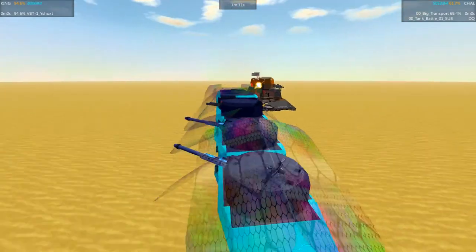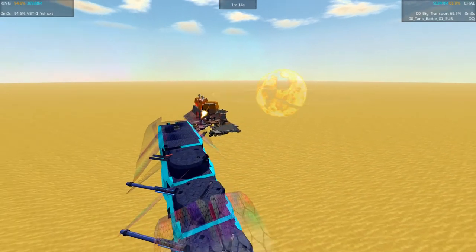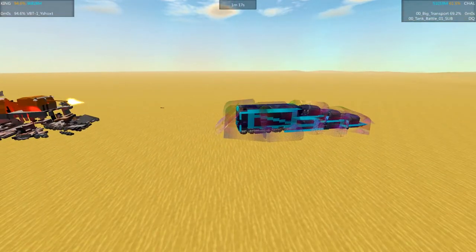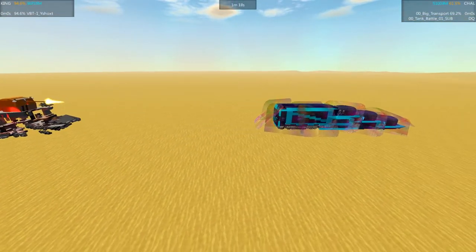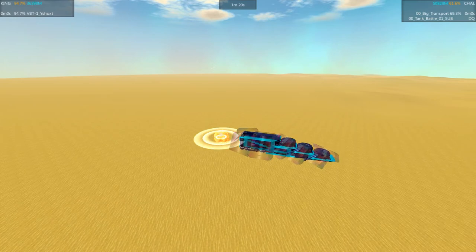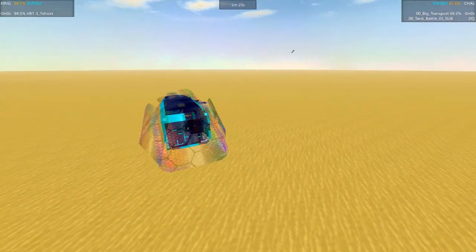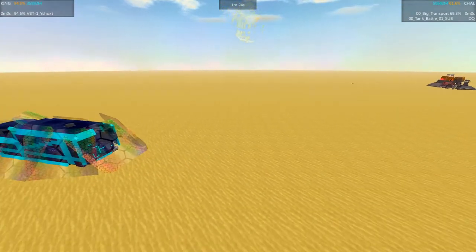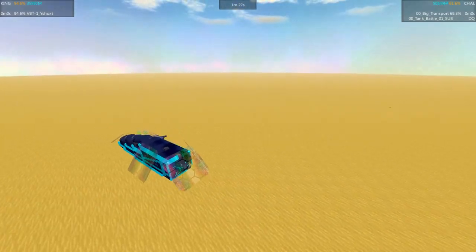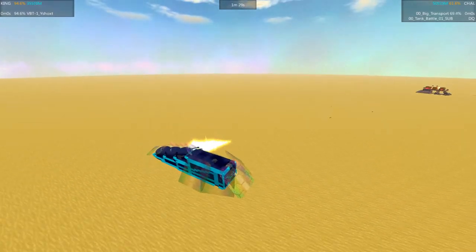Looks like the Y-Shox has run out of engine power — it is completely immobile. And you can see the shells just bouncing off the shields. The engine's firing back up — the Y-Shox back online, at least for the moment. Big Transport having a big problem getting through those shields — you can see they're bouncing all the shots. And there we go, Y-Shox able to turn enough to get its cannons online.